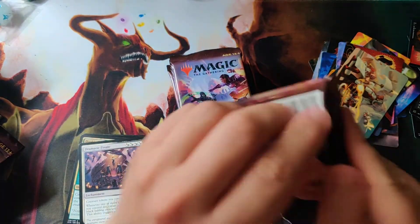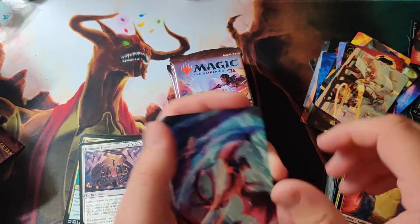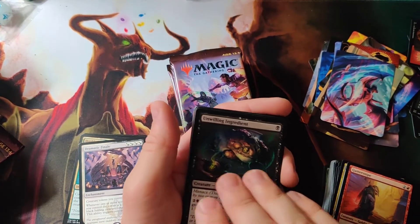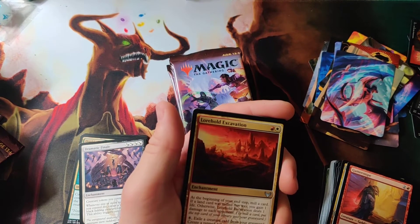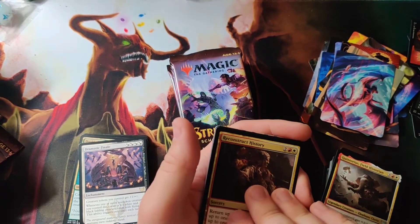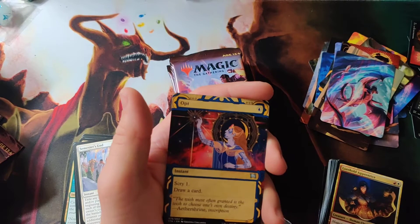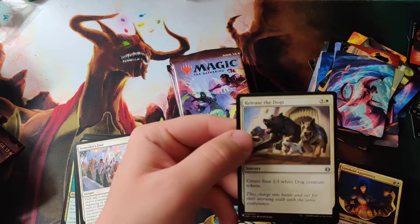Let's start on this last side, get this box out of the way. Basic land, Unmental Summoning from the lesson, Unwilling Ingredient, Novice Dissector, Biograph, Warhold Evacuation — that's uncommon too — Quintus Field Historian, Reconstruct History, Warhold Apprentice, and Semester's End for the rare of the pack. Opt — another one of those. Environmental Sciences, and I got a Release the Dogs from a set I don't recognize.